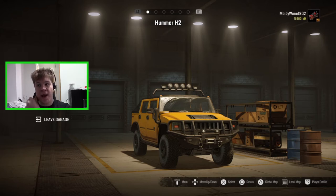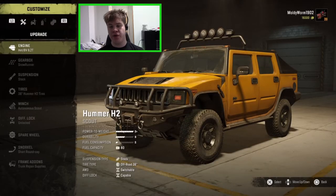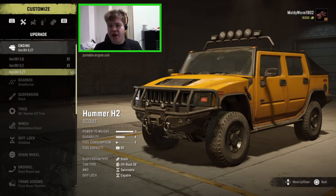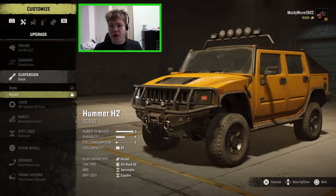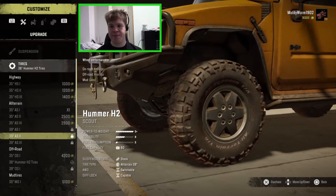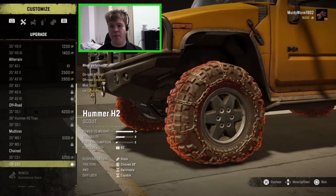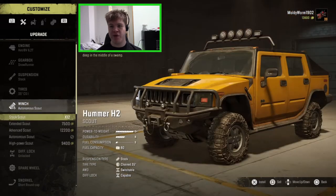Today we're going to be speed running in the Hummer H2. We need to modify it slightly. We already have the best engine and the SnowRunner gearbox installed. I haven't bothered with the raised suspension since the Hummer hasn't had any bottoming-out issues. We do need to fit some chain tires. I'm aware mud tires are slightly better in snow, but most of today's route is on tarmac covered in ice, so chain tires give us the most grip.